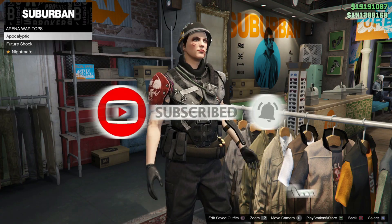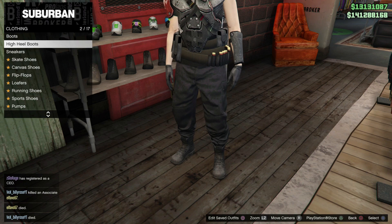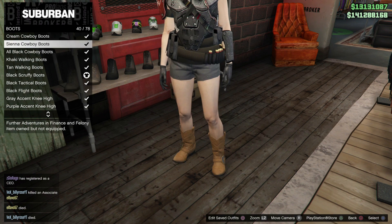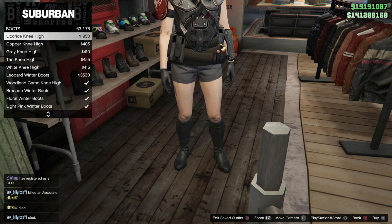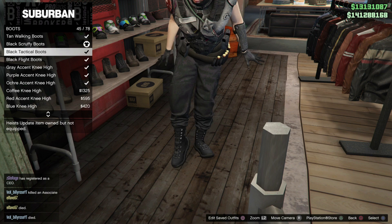From here you guys can change anything on the outfit you'd like — you can change the top to any top you prefer. You can also go over and change the shoes, but be careful: certain kinds of shoes will cause you to lose the black joggers, so only certain shoes will work. You can also put on gloves and a helmet as well.